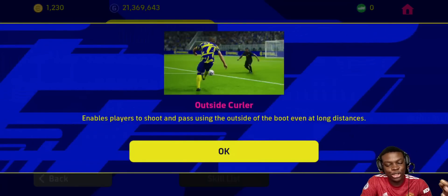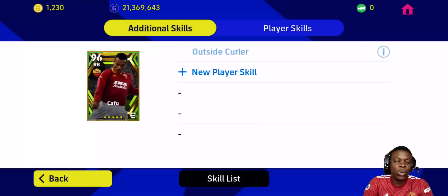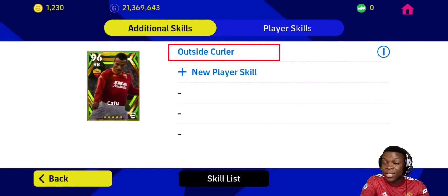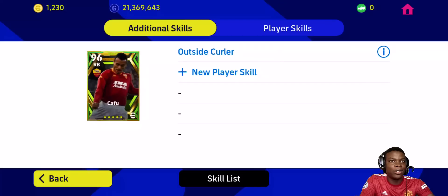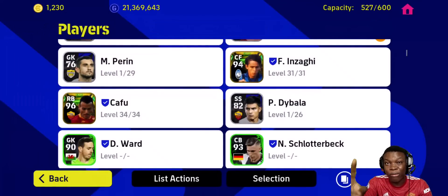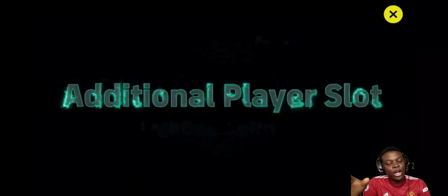Let's see what skill he gets — outside curl. Outside curl shots are usually in the box, but outside curl passes can bring in other players. You can see the graphical representation showing what it does, and if you tap on it you can change it, which is good. It means you can't just be stuck with penalty specialist, chip shot control, gamesmanship, or no-look pass if you don't want them. Five extra skill slots is really good, though it'll take a lot of time to get the ones you actually want.